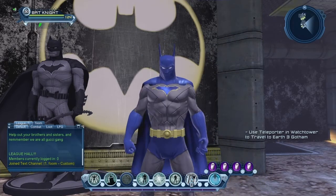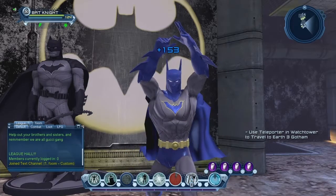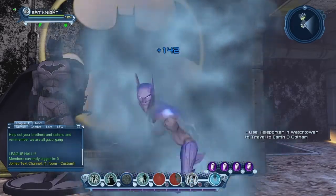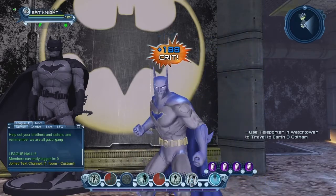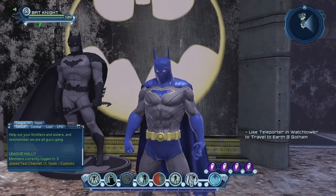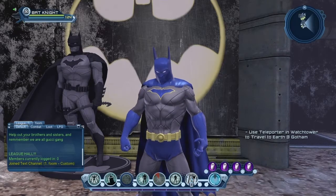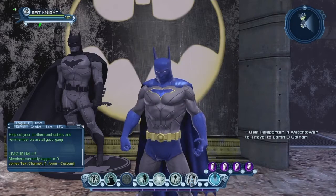Ignore the little green burst, that's something else. The little green lightning bolt means that you're giving power back to your group. I'm gaining power too fast to really show you, but basically the green lightning bolt shows that you're giving power to the rest of the group. When it's gone you have to cast it again. Ideally as a controller you want to keep that going at all times.